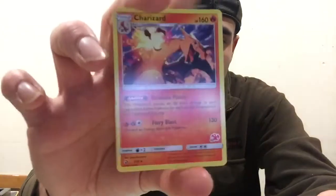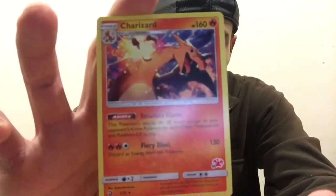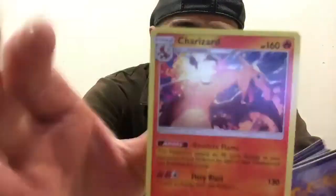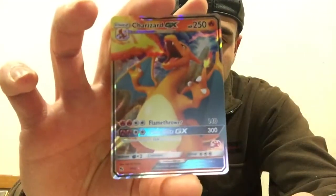It comes with a Charizard, so you can just buy this and get a Charizard guaranteed. The only difference is it has the little deck number down the bottom there. What a cool Charizard. Of course you get a Mega as well — or a GX, whatever they want to call it. You get a Charmeleon.